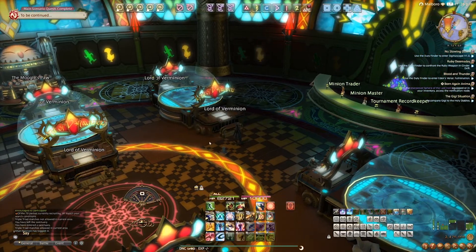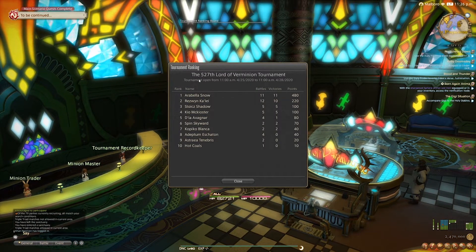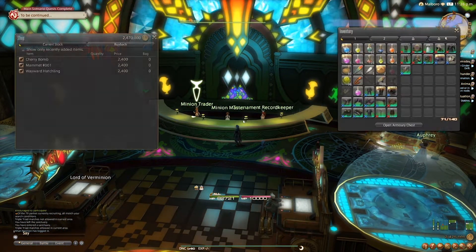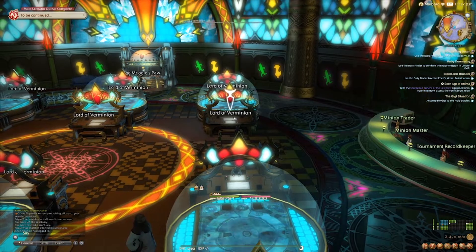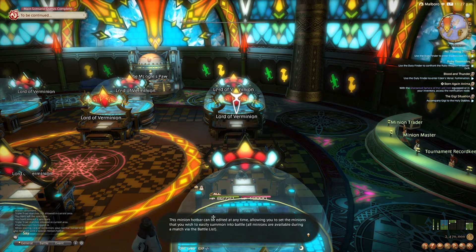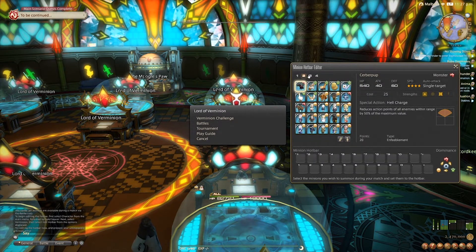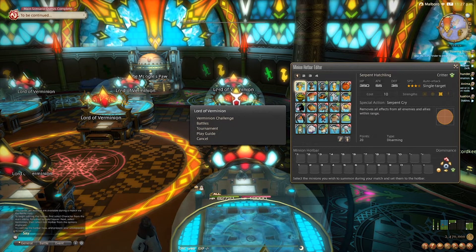Final Fantasy XIV's quote-unquote Pokemon game is the Lord of Verminion. This is where you can take all of the various minions that you've gathered throughout the world, or that you can buy in the Minion Traders shop here, and you're able to actually battle them. It's not a standard face-to-face battle — this is actually a tower defense strategy game, and it does take some thinking. It's pretty simplistic and easy to get into, but it does require a lot of strategy once you start getting into the tournaments for it. There are four different types of minions you're going to be able to use, and three of them are set up in a rock-paper-scissors type situation, with the fourth one being neutral.